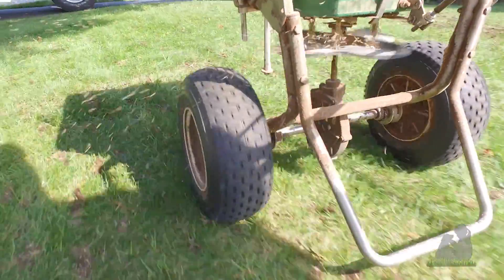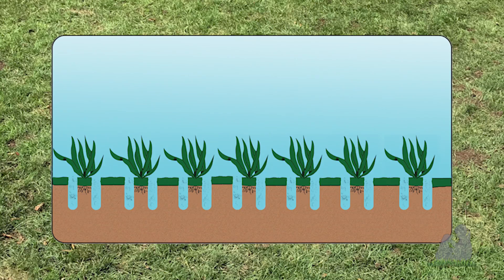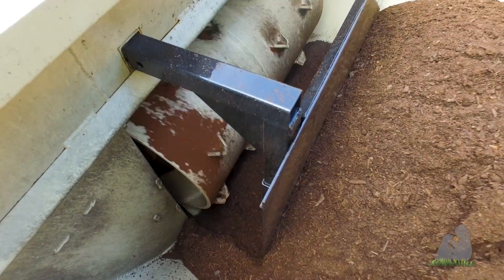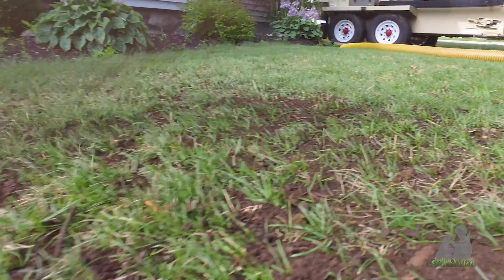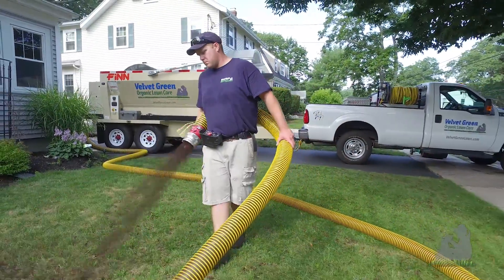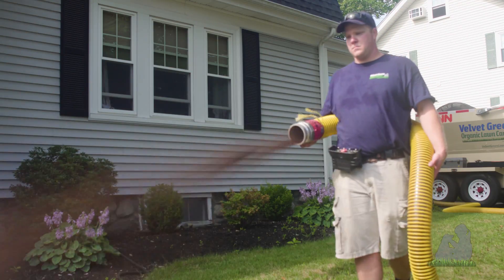Introducing new cultivars of turf grass will help keep your lawn thick and healthy. The final step in the process is compost top dressing. This thin layer of compost spread evenly over the freshly seeded and aerated soil creates seed-to-soil contact — key to seed germination. The blanket of compost insulates the seed and keeps it moist after irrigation.